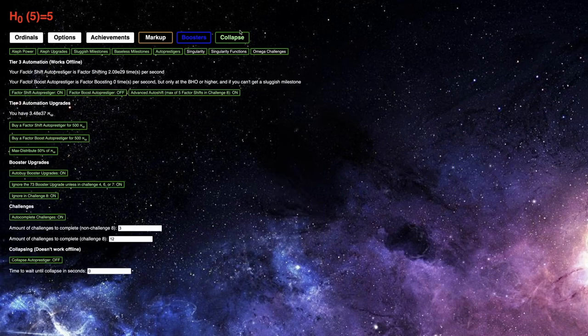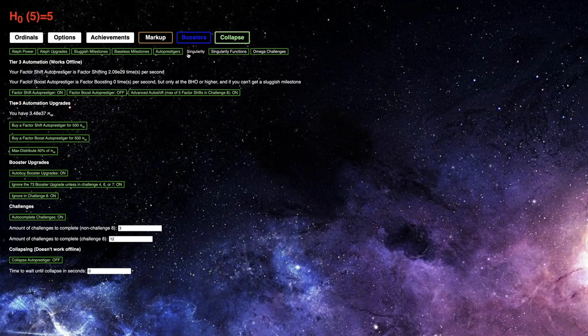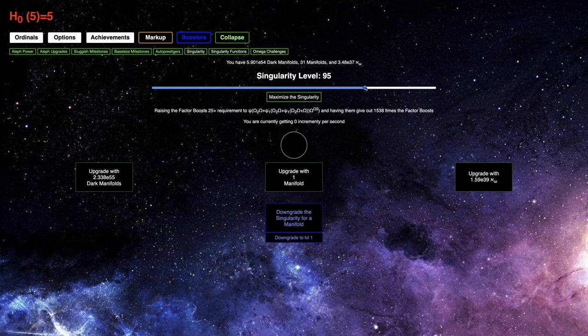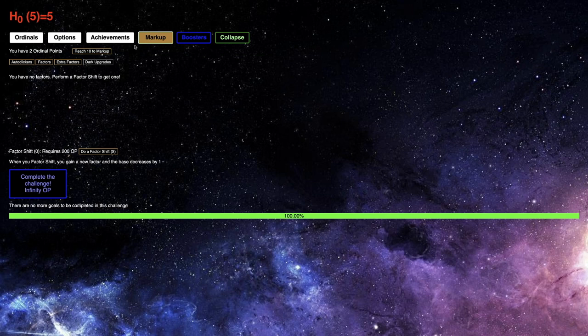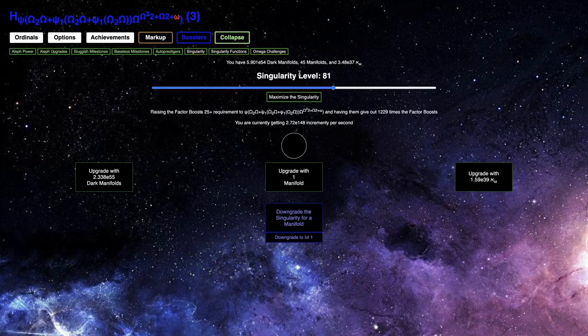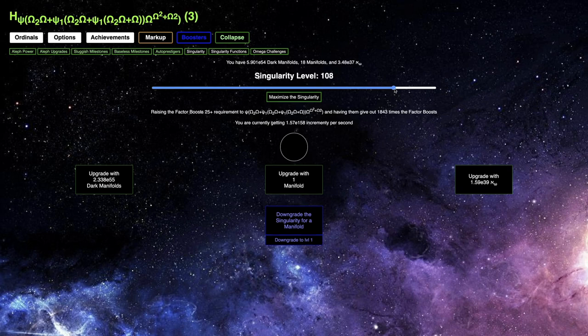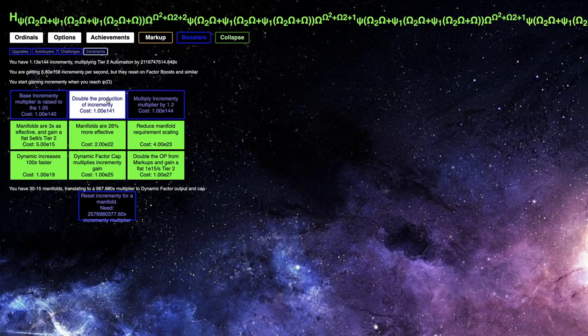I want to turn the factor boost procedure off so I can get incrementing. And if I go into singularity, I'm still getting zero incrementing per second for some reason. It's probably because I have to do this manually — I almost forgot. I just thought since I'm in base 5... okay, just do this, it's really not hard. And okay, now I can start getting incrementing. You can see I completely missed this, and now I'm getting way more incrementing than ever before — E158.